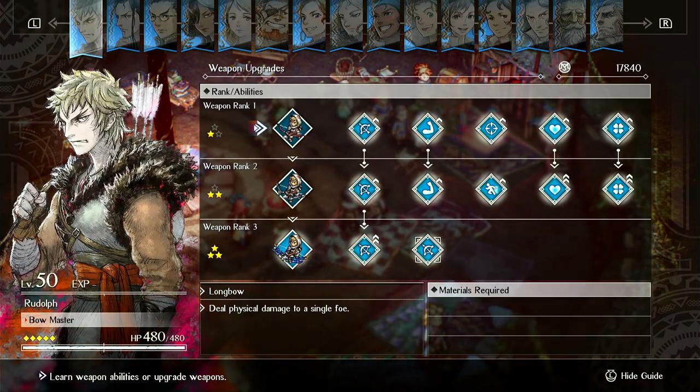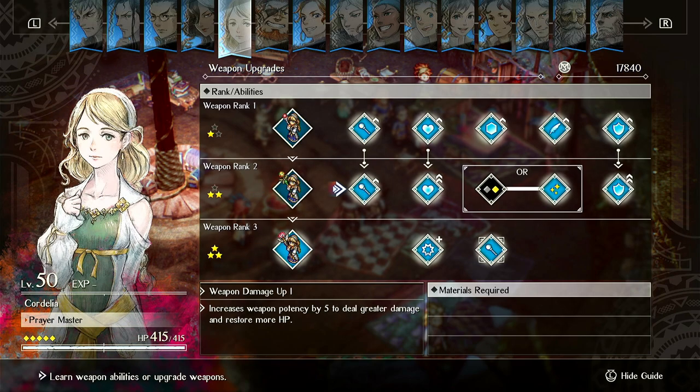Now for Rudolph — you either get him or Cordelia. For upgrades, prioritize damage and strength, then accuracy and speed, then damage again, then Rain of Arrows for some AoE damage — that's pretty good. So: damage, damage, accuracy, speed, damage, damage, then Rain of Arrows, damage. For Cordelia, her aura ability is kind of meh. I would prioritize healing: healing magnitude increase one and two, you can get her defensive stats, then ability range plus one before Overheal, then Overheal. The rest is optional.